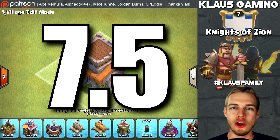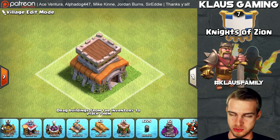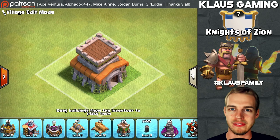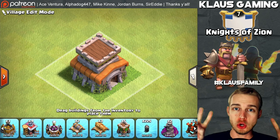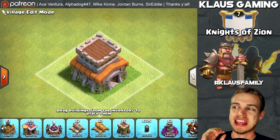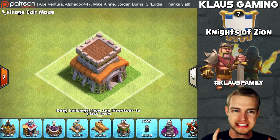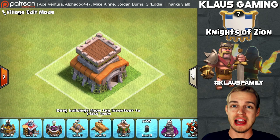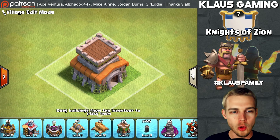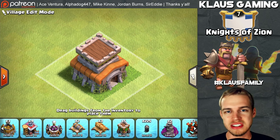For those of you who are brand new to this style of upgrading your base, 7.5 as well as 8, 9, and 10.5 are all simply ethical upgrading strategies to develop your offensive game, your attacking ability, before you develop your defense. So for a while, your Town Hall 8 base will look like a Town Hall 7, but you will have the attacking capability of a Town Hall 8.